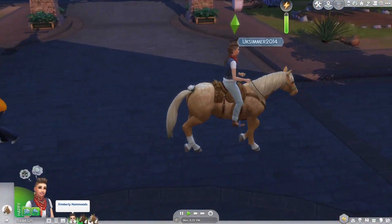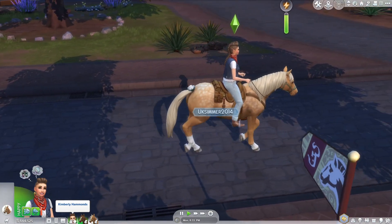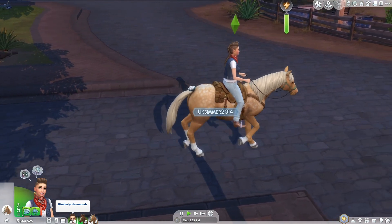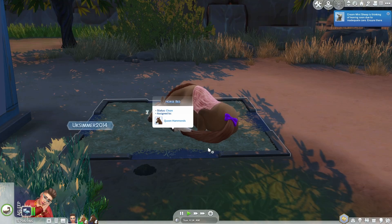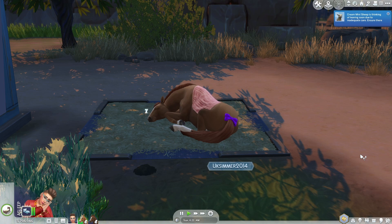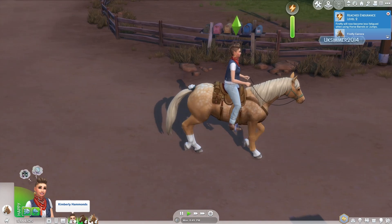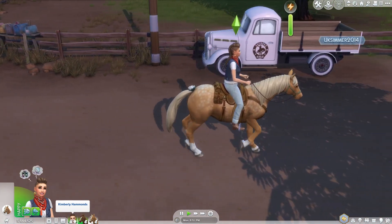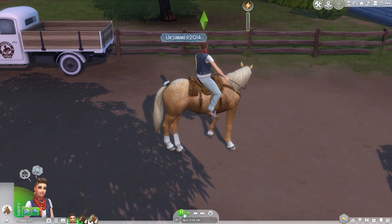Horses are not locked to sheds like the cows and llamas in Cottage Living — that's awesome. You can customize where they sleep and everything like that. You'll have a little hay bed and you can build a stable however you want; they're not locked to it. You can assign them a bed so they'll always go to it, but they're free roaming. There are no wild horses or unicorns within this expansion pack either.